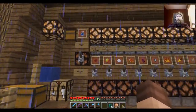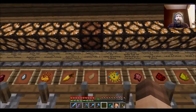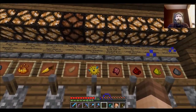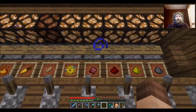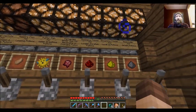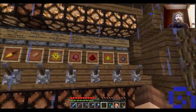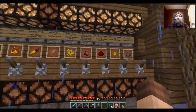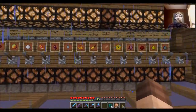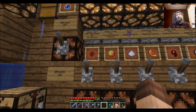We have dispensers here set up with each of the ingredients. Puffer fish of course for water breathing potions, fermented spider eye for reversing or changing a potion, and then the duration or level two or splash potion ingredients — we always do those at the tail end to change the final aspect of a potion. Of course, number one thing is this very first one: the nether wart.